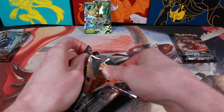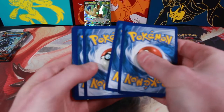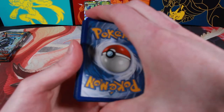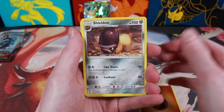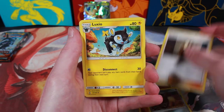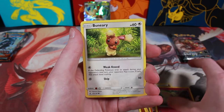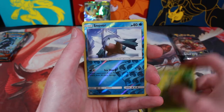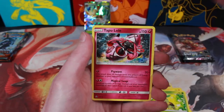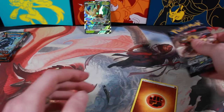Fighting Energy, Shieldon, Looker, Luxio, Magmar, Morelull, Buneary, Electabuzz, Turtwig, a Reverse Holo Snover, and a non-holo Tapu Lele. Alright, two Ultra Prism packs left.